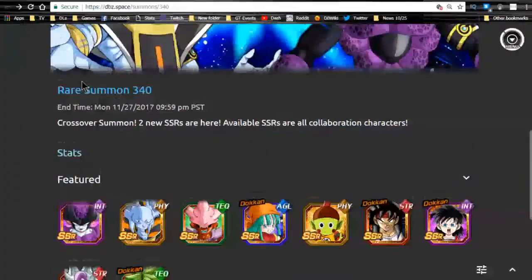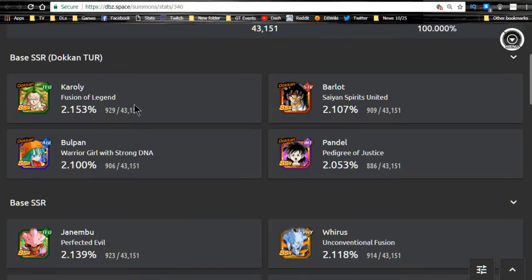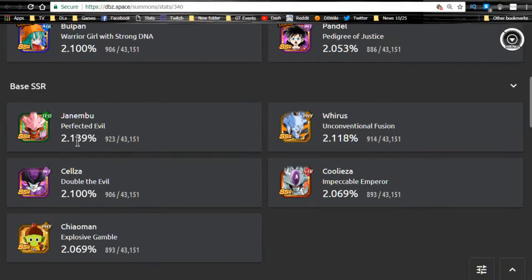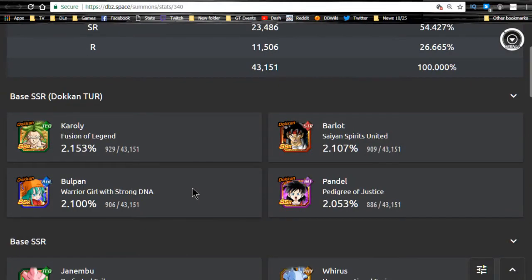Looking at the SSRs on the banner, there are about 2.1 pull per card, so you have roughly a 2% chance of getting the specific one you want, which is actually a pretty decent rate.